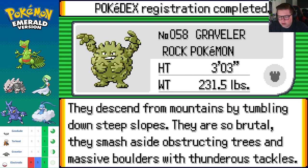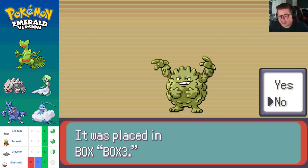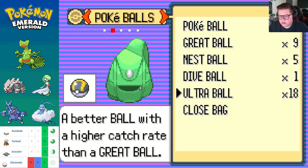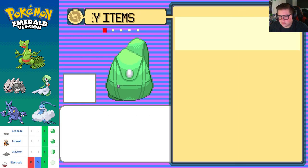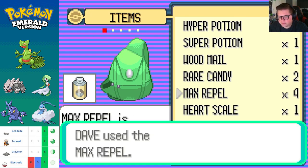The Pokedex entry says Graveler descends from mountains by tumbling down steep slopes — they smash aside obstructing trees and massive boulders with thunderous tackles. Sounds like a nice guy to be honest, sounds polite. Not intrusive. Okay — Max Repel, there you go. I'm done with you guys.